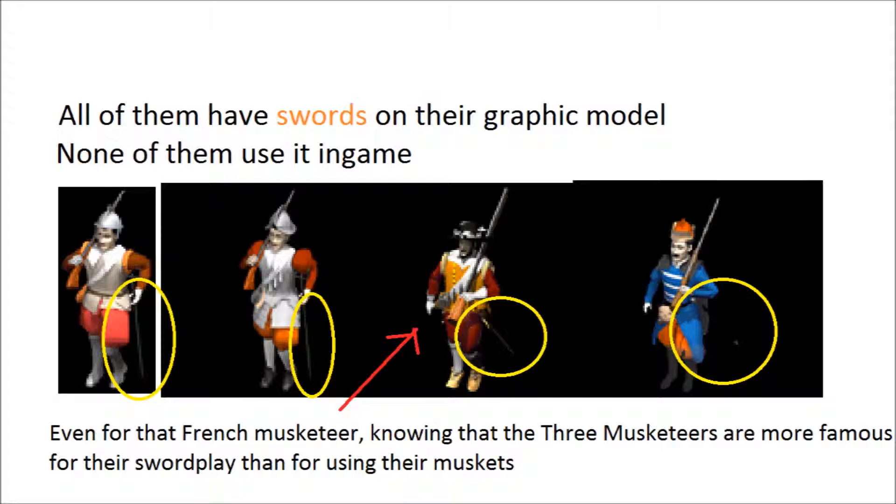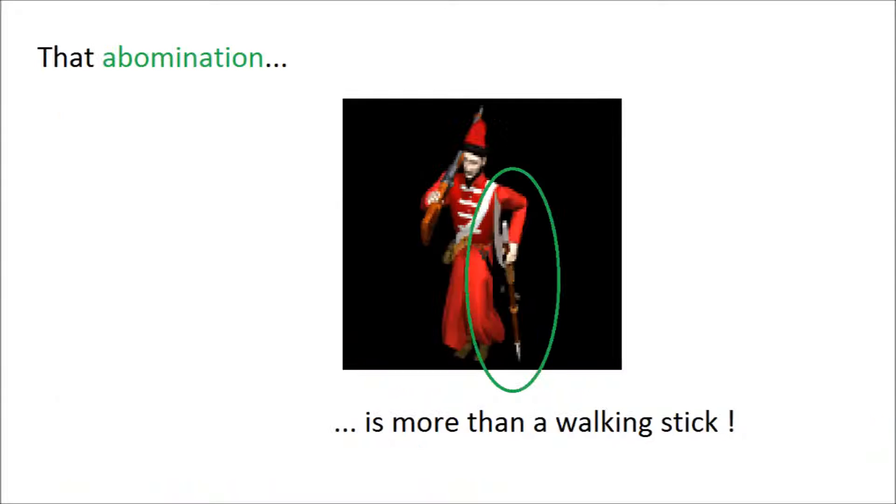In the 17th century, soldiers basically all had a sidearm — most likely some kind of sword or a dagger for the poorest ones. But even if you had nothing but your musket, you could still go full caveman mode and use it as a club. Melee-only units should of course remain better in melee, with better attack and armor — an halberd against a sword, the halberd wins most of the time. But ranged units shouldn't stupidly stand there to be slaughtered.